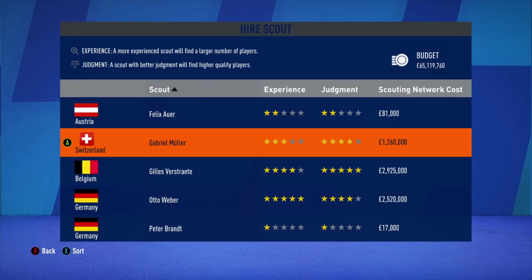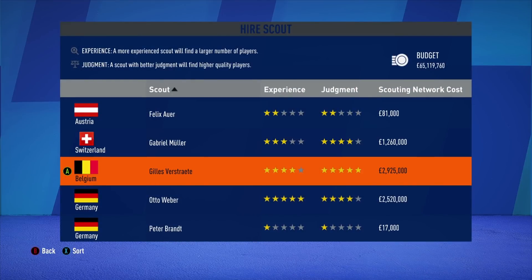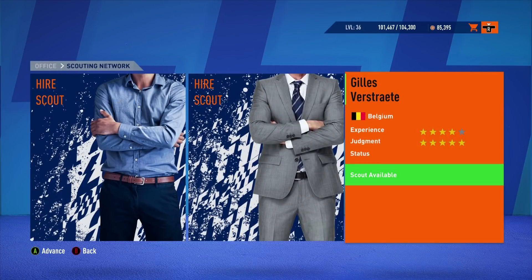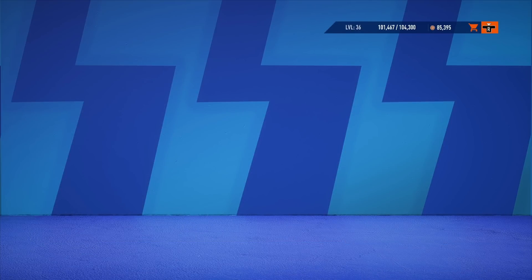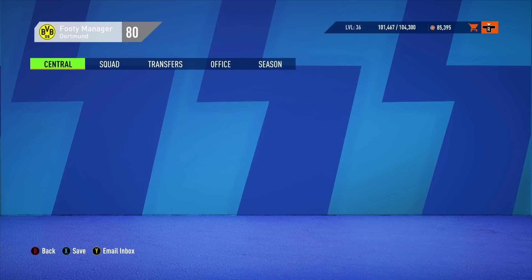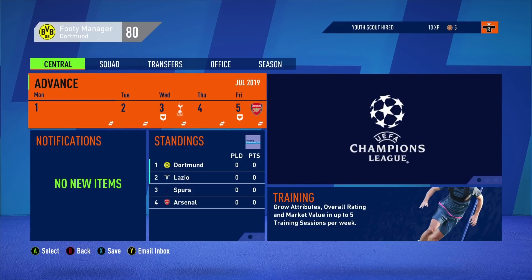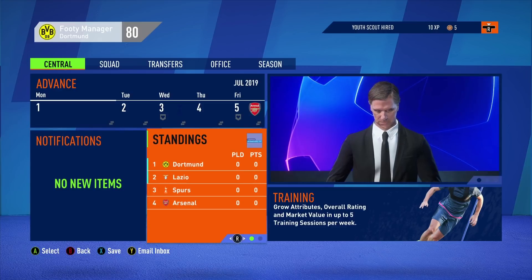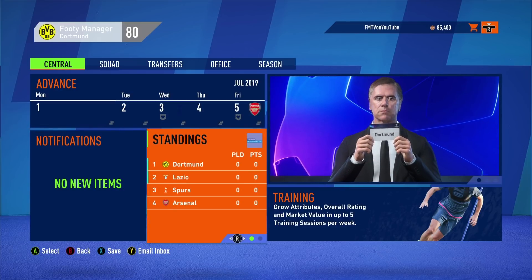Going over to see if there are any good youth scouts available. I see a five-star judgment and four-star experience — not too bad. I do prioritize judgment a little bit; that's the key to finding quality players. It's a good mixture when there's not a five-star/five-star available. I don't send the scout out on the first day because that's generally when the youth squad reports come back as well. In this episode we're going to play some preseason friendly games so you guys can leave your thoughts on transfers.